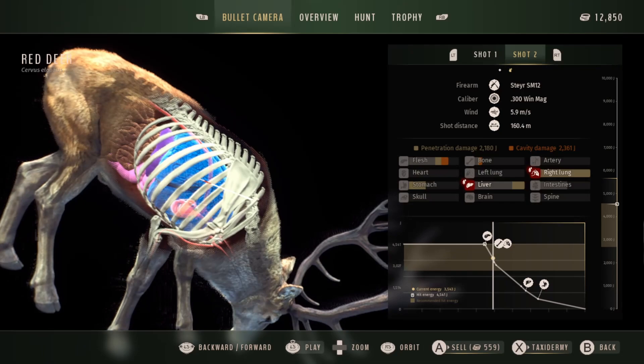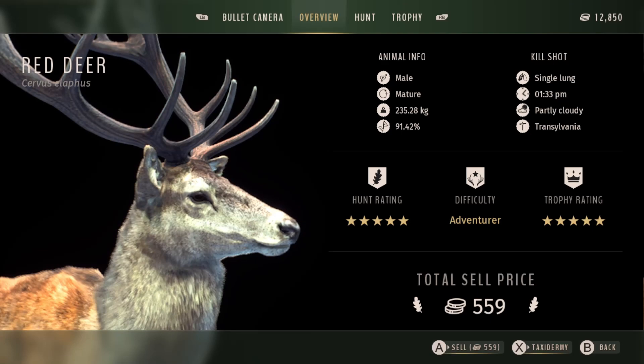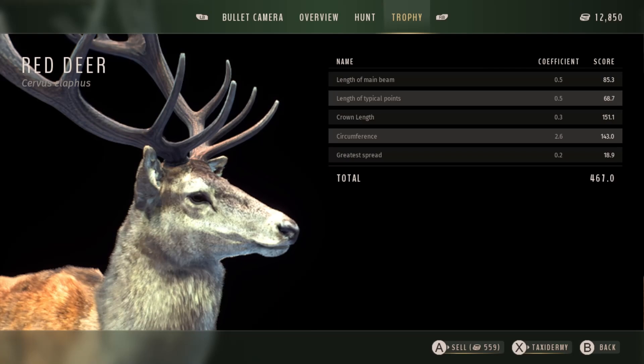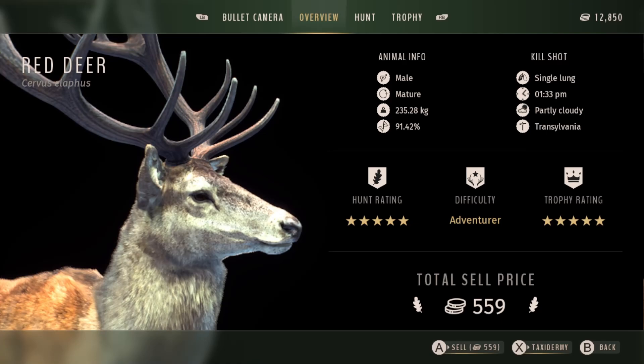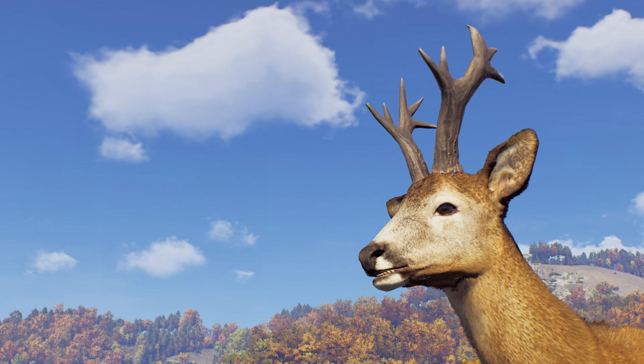Looking at that first shot, it was too far back — clipped the liver and intestines but didn't actually kill him. I think it's because it only clipped them; if it had done more damage to the liver he probably would have died. I'm actually really happy he lived and I managed to put in a much better second shot getting him in the vitals. That feels like a much more proper way to bring down a 5 star. I should have led the shot more — still learning how much you have to lead animals when they're walking and trotting in this game. A beautiful 5 star stag for the trophy lodge.